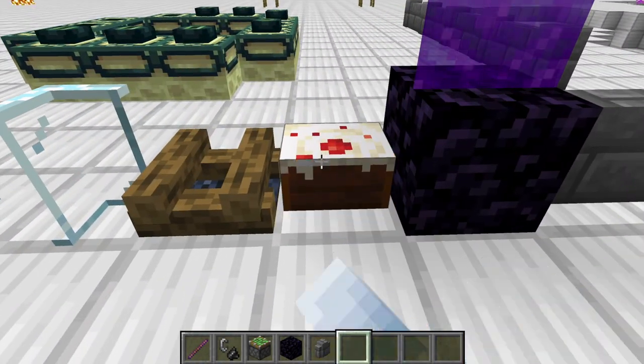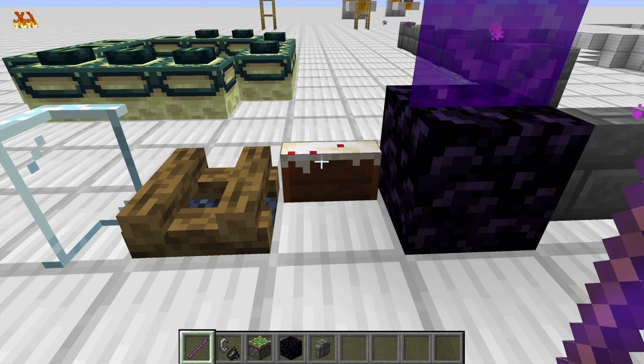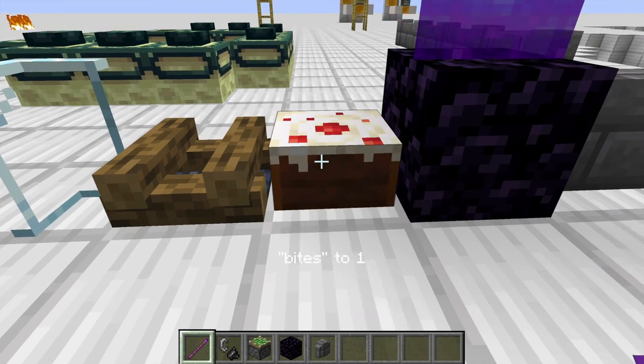You can also uneat cake. So if you're eating your cake like this and you tap it with your debug stick — you've got to make sure you shift — it will uneat the cake.